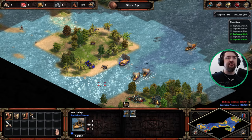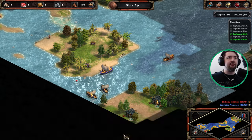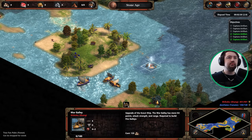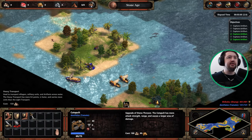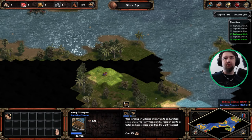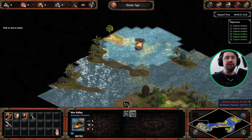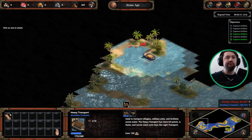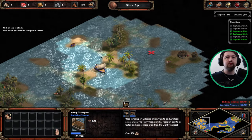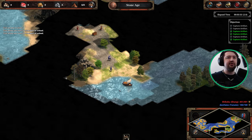Perfect, with the dock destroyed, now we have pretty much free reign on the map. We do however need to take care of the last ship that they have. We don't really need the ships anymore — they will be somewhat useful in just taking down a couple of archers. The siege equipment is going to do most of the heavy lifting from this point.